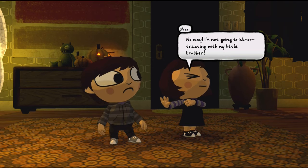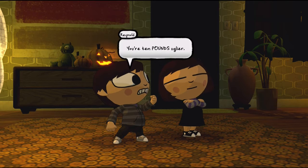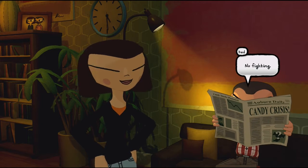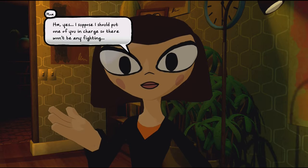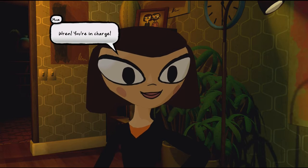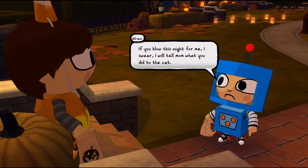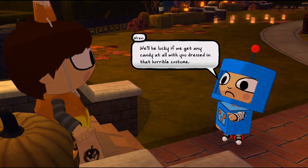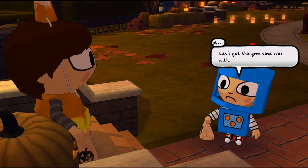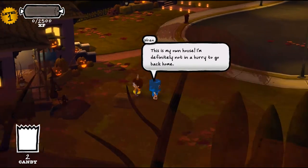I actually had an option there to choose who was in charge, but I kind of just mashed A. By the way, this game has controller support. So yeah, she looks like a candy. I'm playing as Ren this time, and Raynald is the candy, which is why the monsters will eventually take him. So we can just run around — it's just kids looking for candy, and eventually the other twin gets stolen.